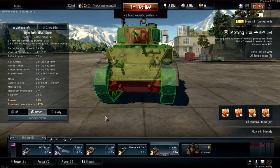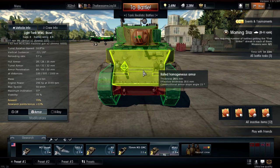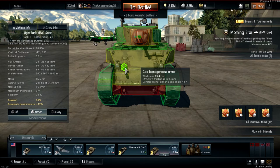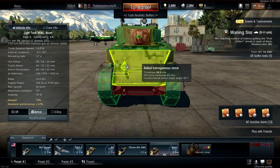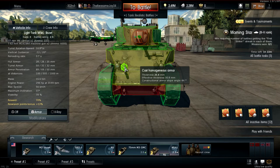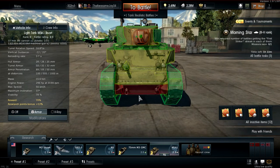Let's look at this tank's armor. Frontal armor: 28 millimeters of frontal plate, angled to around 30 millimeters effective. There's a layered spot with 20 millimeters backed by 25 more millimeters, so it's probably not a weak spot. The lower glacis has 35.5 millimeters which angled gives you almost 100 millimeters of effective armor, except for a small area.